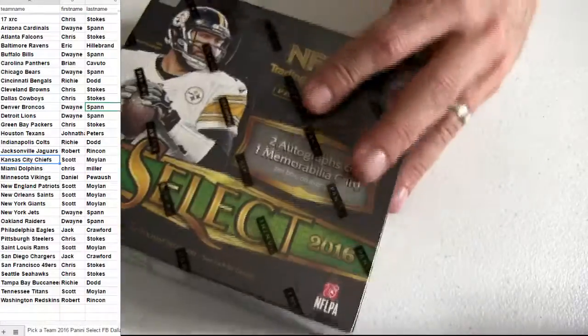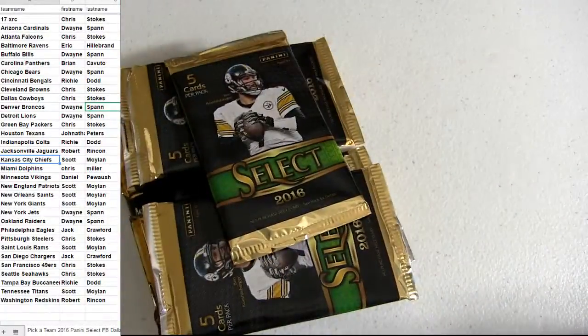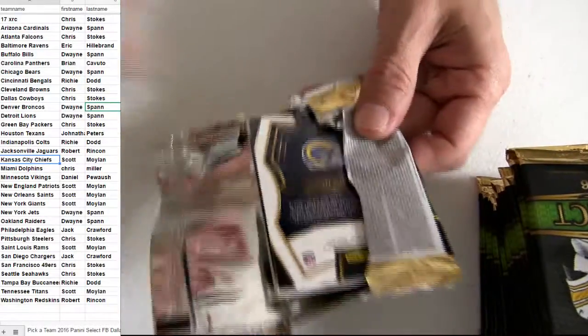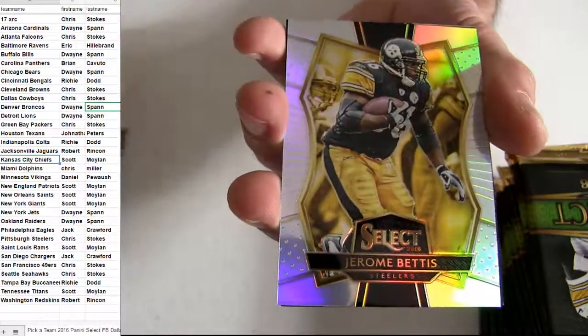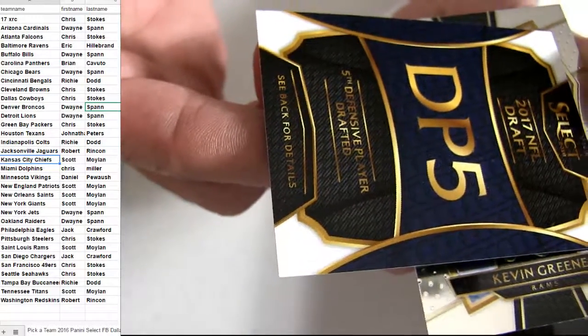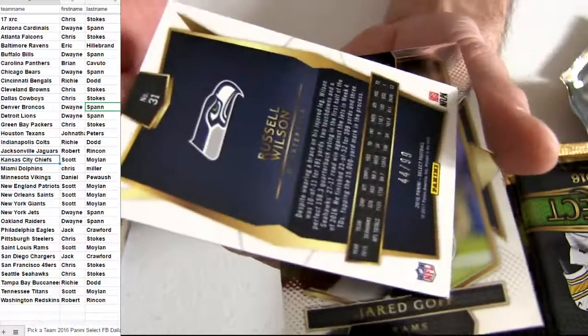Alright, here we go. Select. Defensive player number five — fifth one drafted, going out to Chris STO. Russell Wilson, Seattle pick-up. 99.